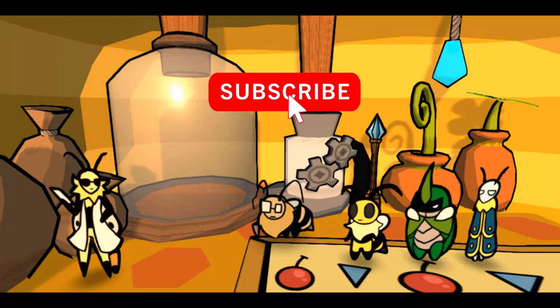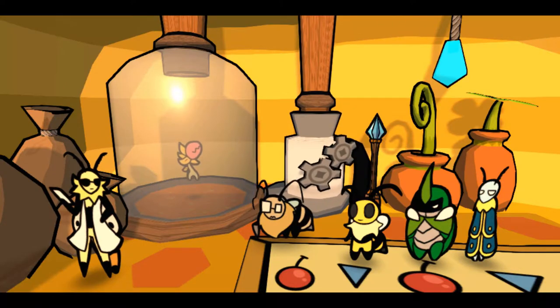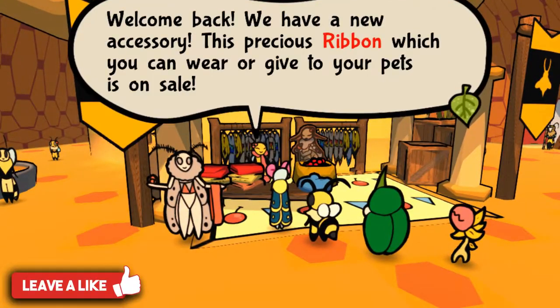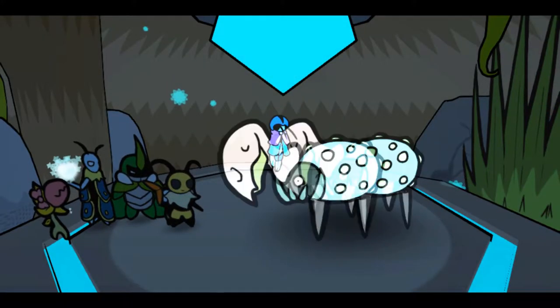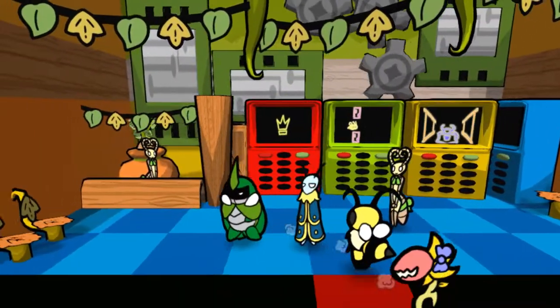Hey guys, welcome to another Bug Fables video. In this video we will be showing you how to get Chompy's ribbons and briefly explaining what each of them does. The pink or pretty ribbon is the easiest one to get and can be purchased in the Bee Kingdom for 50 berries. The blue or team ribbon will be the reward for completing all 50 waves in the Cave of Trials.